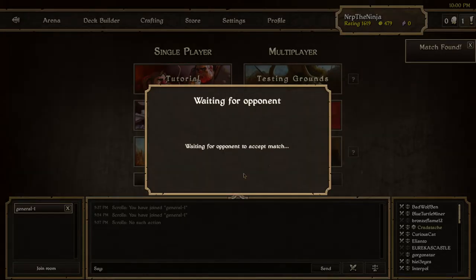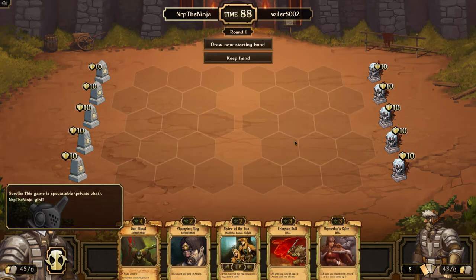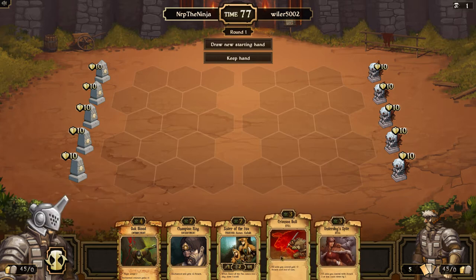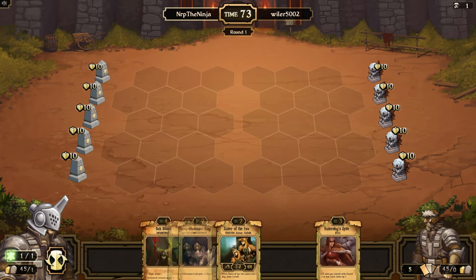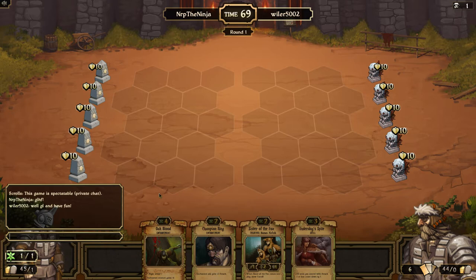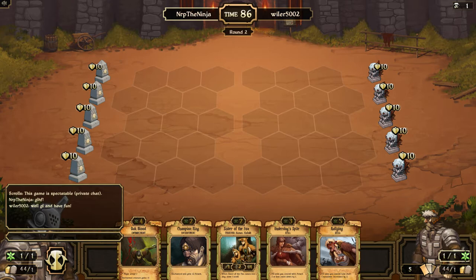I'll be back when a match is found. That was pretty quick. Awesome. Hello, Wyler5002. I'm not sure this is a good hand. I do like the 2-drop. I can underdog spite too. That was pretty good — I'm going to keep this hand. It may not be that good because I don't have a 3-drop or a 4-drop. I don't have a 1-drop either. I know there's 1-drops in this deck. He's growth.